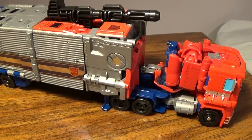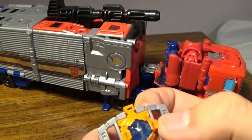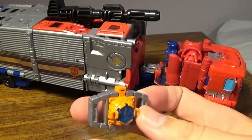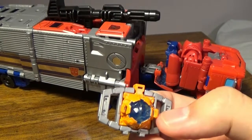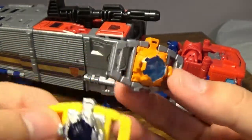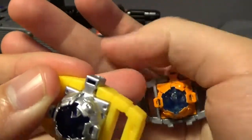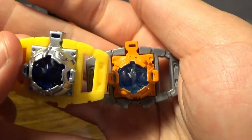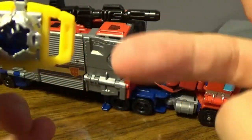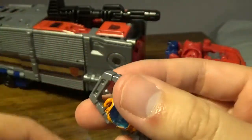I want to talk about the Matrix of Leadership. This is the one you get with Optimus Prime — it's consistent with all the others. I previously did a review on Hot Rod — Rodimus Prime Evolution. I'm gonna keep calling it Hot Rod because that's what it's more commonly known as. These two are the exact same mold, except the center point for Rodimus Prime is more accurate to the actual Matrix of Leadership than this one, I believe.